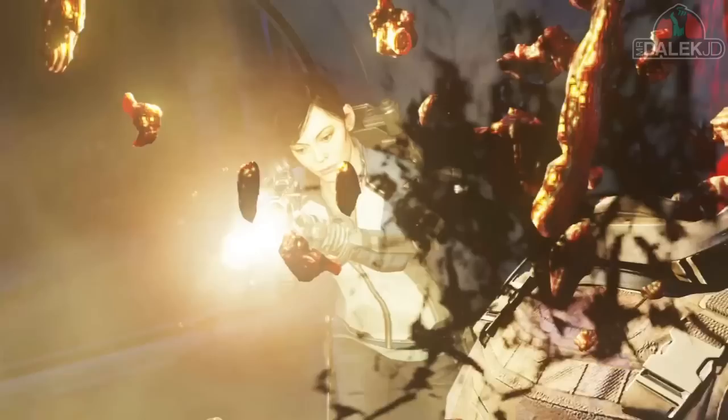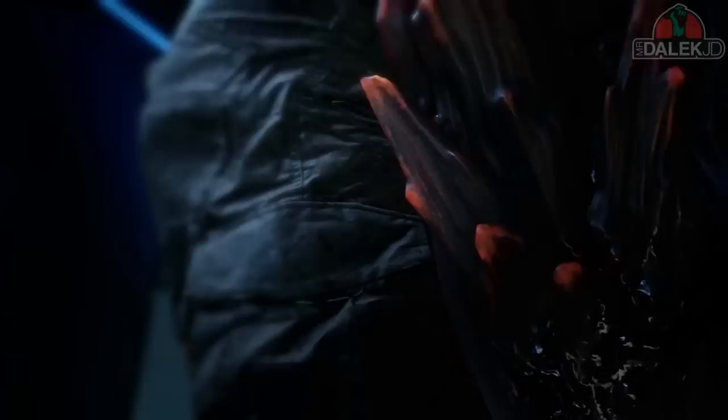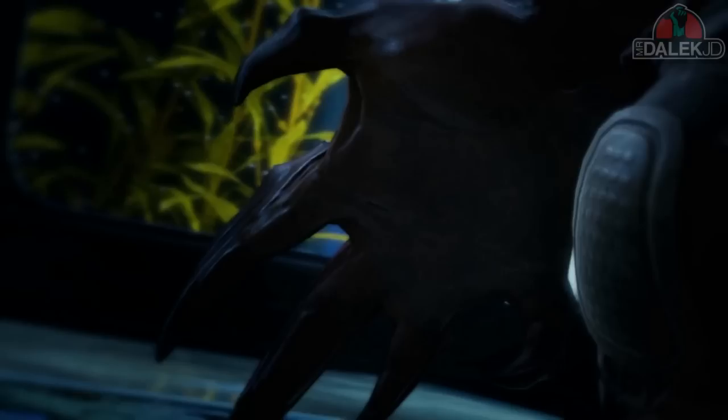I noticed something in this trailer which you guys may have noticed as well — right at the end we see this weird clip of what seems to be a huge mutated monstrosity that we've never seen before in Exo Zombies. It looks like sort of half zombie, half some weird alien. It's got huge hands, spikes coming out of its body, but the most important detail is the fact it's got knee pads. These knee pads actually relate to a character in Exo Zombies — none other than Oz.